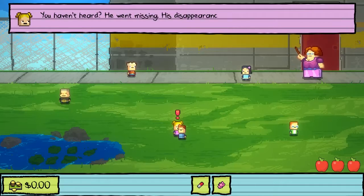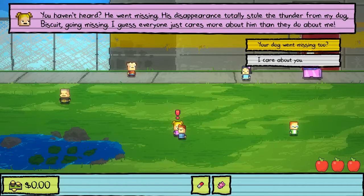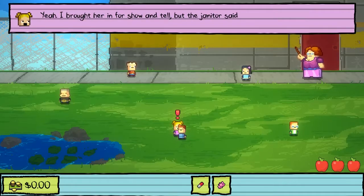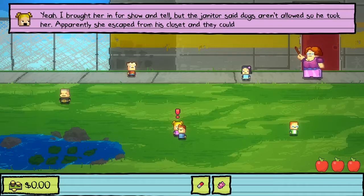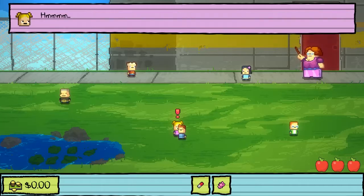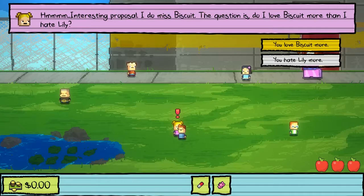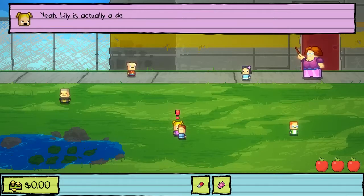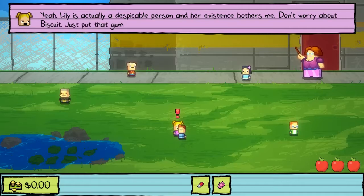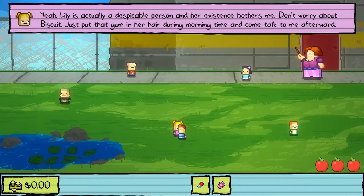What happened to her brother? He went missing. His disappearance totally stole the thunder from my dog Biscuit going missing. I brought her in for show and tell but the janitor said dogs aren't allowed, so he took her - apparently she escaped from his closet and they couldn't find her. Maybe I could find your dog instead? Interesting proposal. Do I love Biscuit more than I hate Lily? I definitely hate Lily more. Her existence bothers me. Just put that gum in her hair.